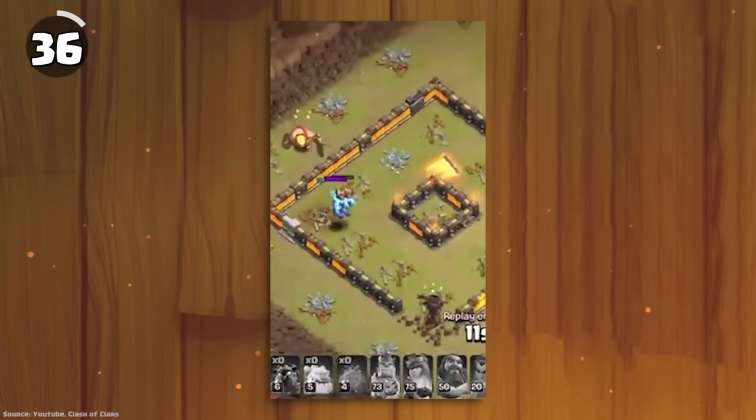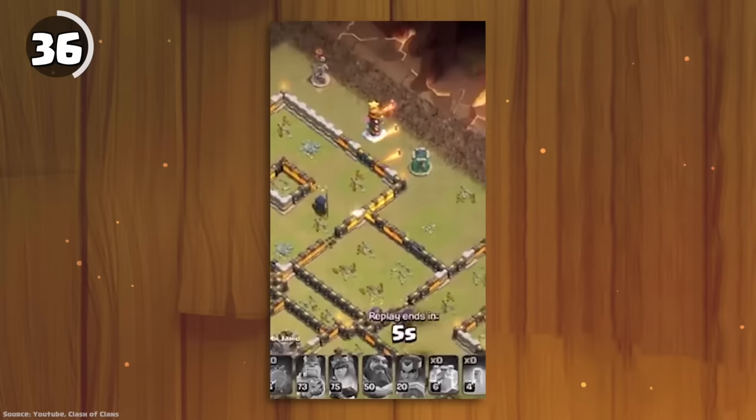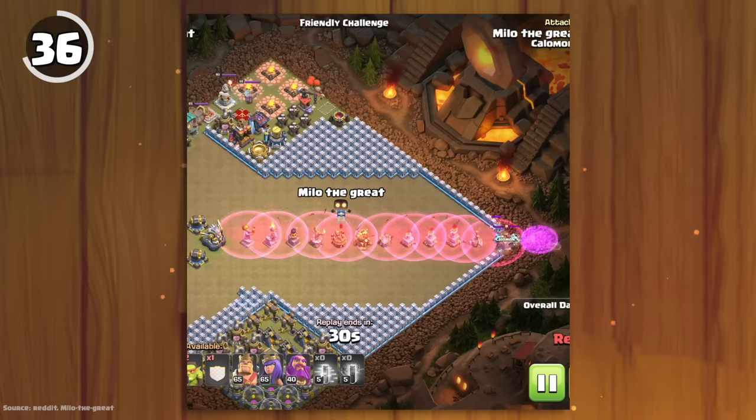If a super minion targets a miner as it digs underground, its shot will travel an insane distance until the miner pops back up again. This is not unique to the miner though — just about any troop that travels really fast will trigger this anomaly.